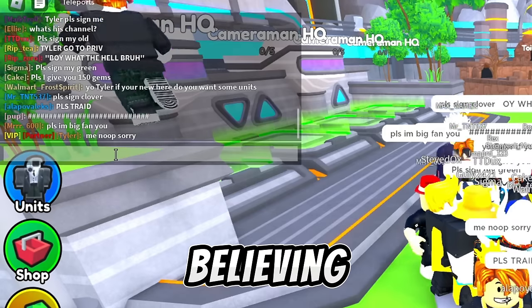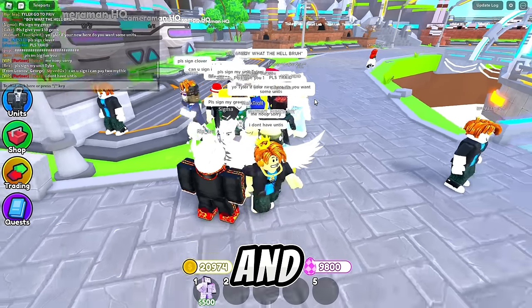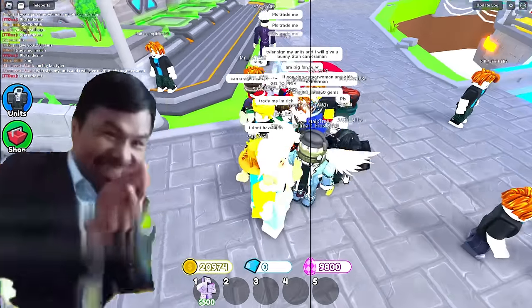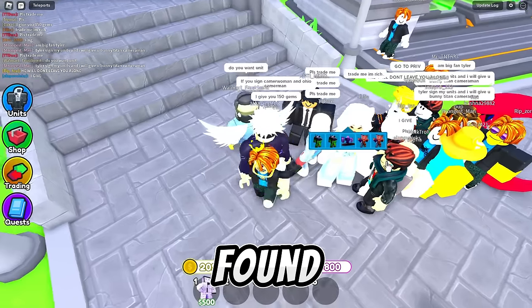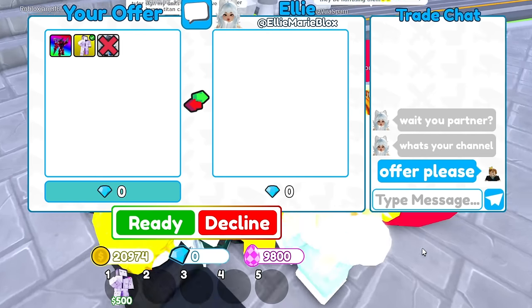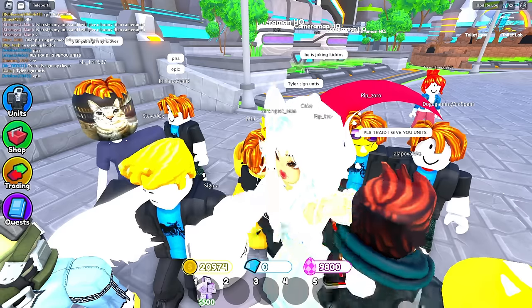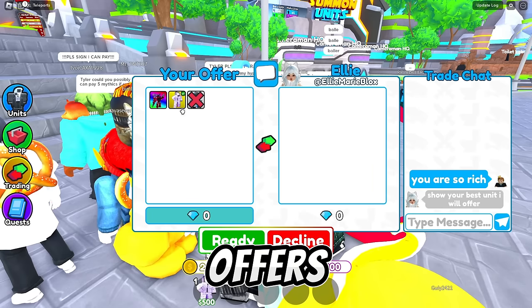Some of them are actually believing that we are new to the game. Now we will trade a legendary unit first and we will see what players will give us. We just found someone who wants to trade. Let's put up our legendary unit and let's see what she offers. She wants us to sign it first, so let's do that. Now we signed our legendary unit. Let's see what she offers.